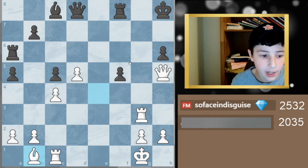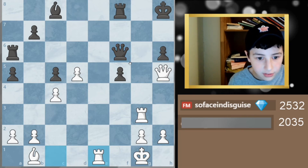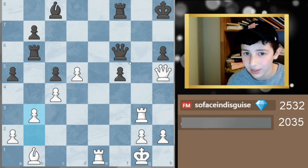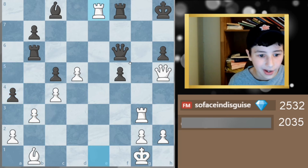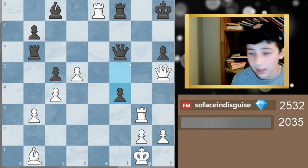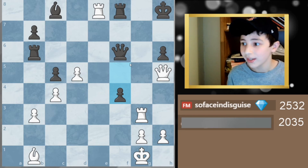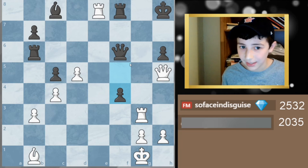I played bishop b1 — retreating my bishop. He goes queen a6, I go rook e1, he plays rook b6. A lot of calm, non-attacking moves here. Then he tries a4 to break my structure, I go rook e8, still up around two points. Takes, I take back — and then he makes a blunder. Pause the video and try to find the best move. It moved me from two points up to 20 points.